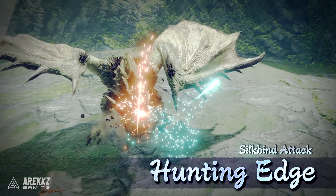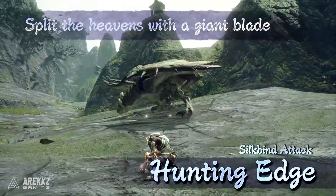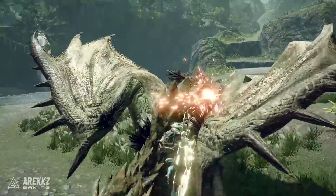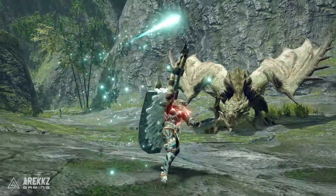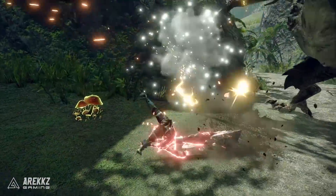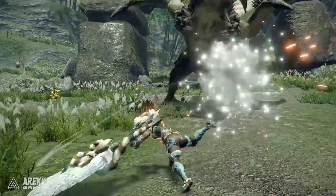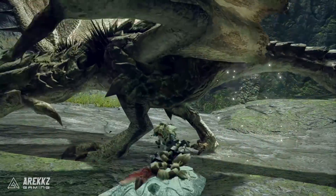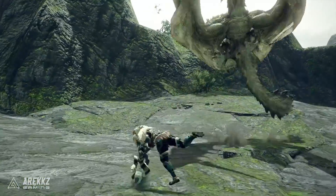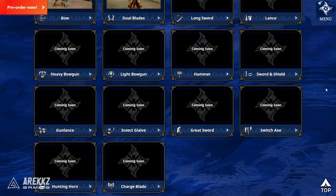That rounds it out for the greatsword. Generally speaking, the greatsword is one of the simpler weapons in terms of moveset — it's more about those big considered damaging hits — but the new combo path to true charge slash and the nice aerial options are going to be fantastic in combat. That's the rundown on the greatsword. We also have the switch axe to talk about today, and keep it locked because tomorrow we'll have the final two weapons: the charge blade and the hunting horn.